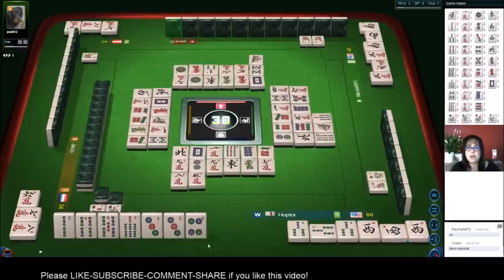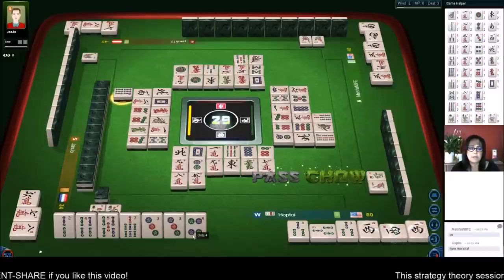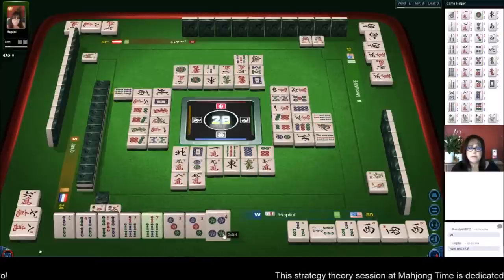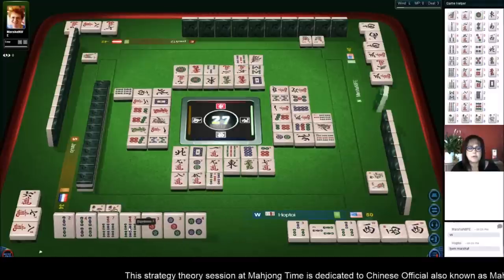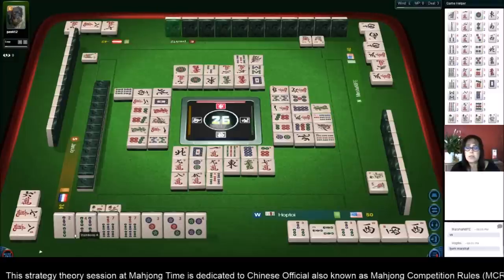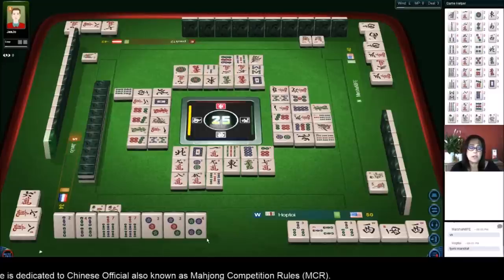Seven bamboos — the chow strategy was really affected by this pung. We're not going to chow; we need to pair up. We have two pairs here that we can hopefully pung. The two bamboos is not out. No four dots and no four bams are out, so we still need a pair. But this switch to an all pong worked out.